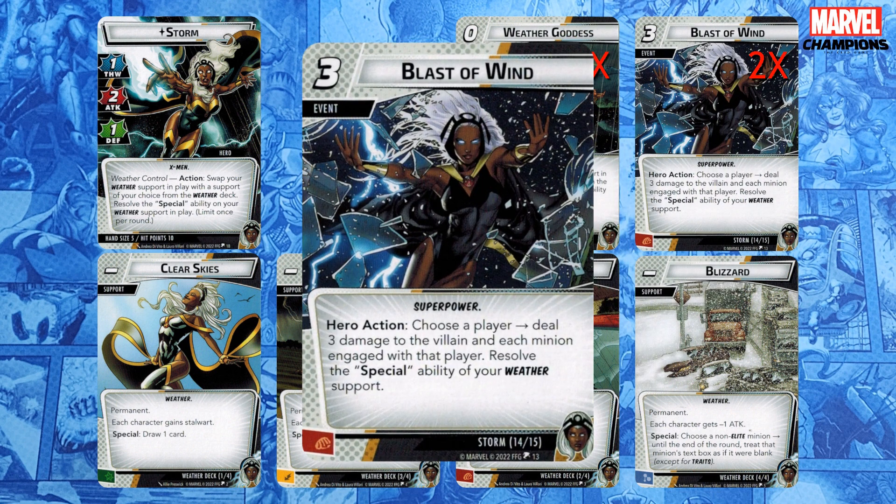Next is two copies of Blast of Wind. This is a three-cost superpower which deals three damage to the villain and each minion, then resolves the special ability on your weather support. Note that it's not an attack, so it gets around Guard.